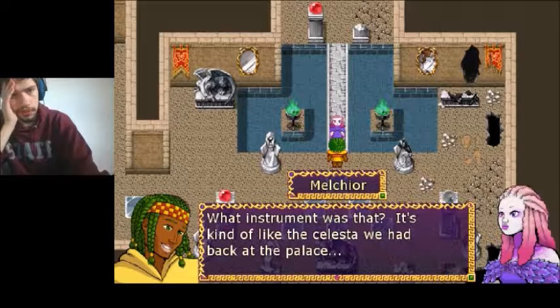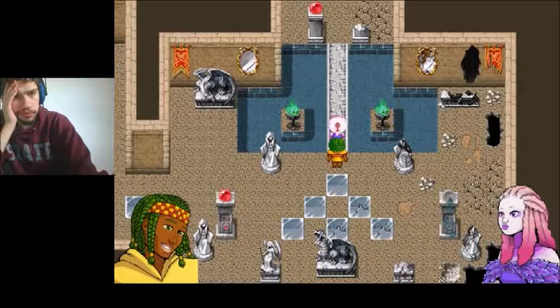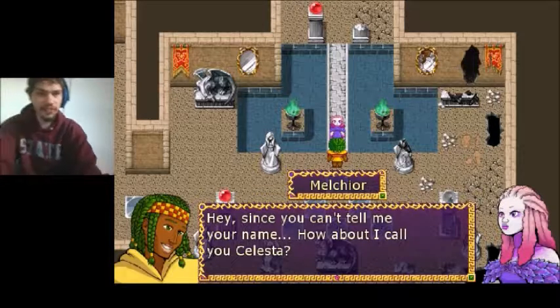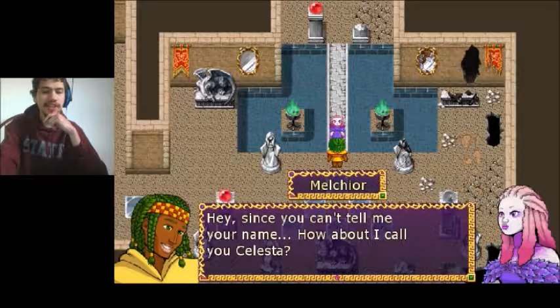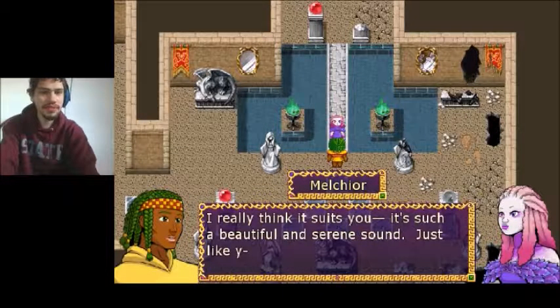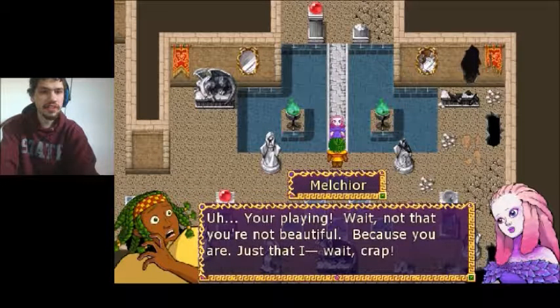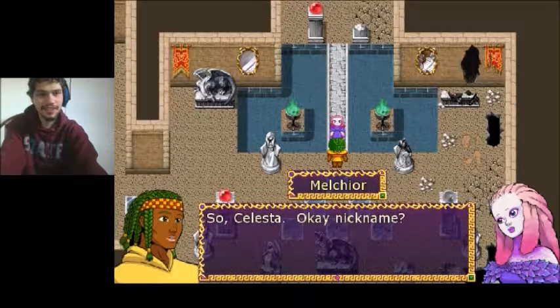What instrument was that? It's kind of like the one we had back at the palace. Hey, since you can't tell me about it — how about I call you... Celia. Celcia. Oh really? I think it really suits you. It's such a breathy name. Let's pretend I didn't mess that up. Okay, Celia — nickname. Fantastic. Now she has an official name. Celestia.